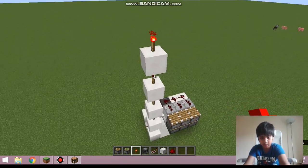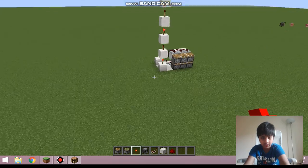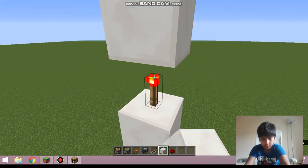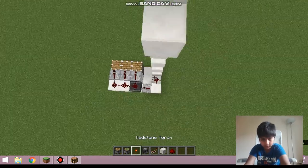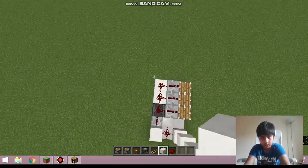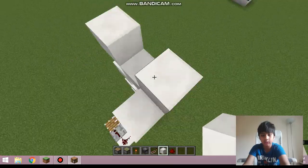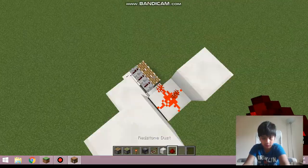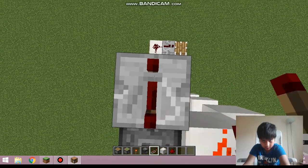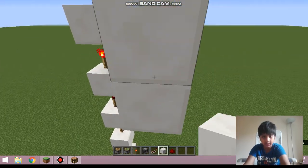One, two, three, four, five - okay, five, that's done. Now we need a torch up here facing this way, and a piston here with a quartz block. If I put a redstone dust here it will activate this, so I'm going to put it there first. Repeater set to three clicks.